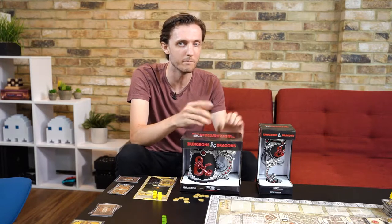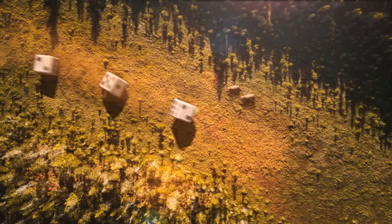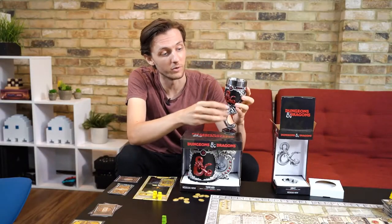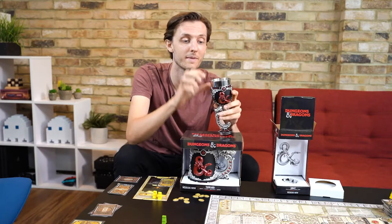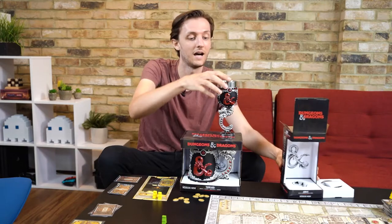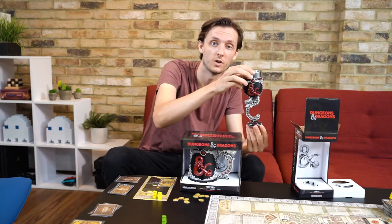They will be the tankard target, but let's see what they look like. The goblet looks absolutely incredible. It's got the Dungeons & Dragons logo on it. It is fully metal. It's got an instruction manual in case you don't know how to drink, which is fantastic, and that will be representing who goes first.